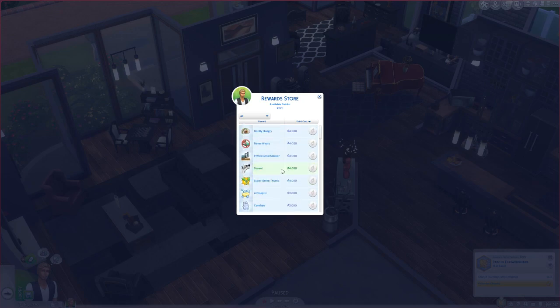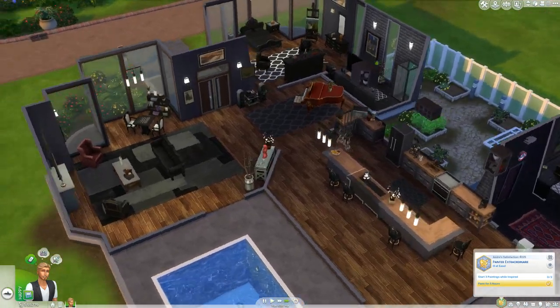The professional slacker trait will help keep them from getting fired if they're doing a downright terrible job. But if you're focused and determined to get your sim promoted, you shouldn't have too much trouble with that, so I would honestly save your points for something else.